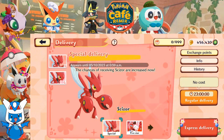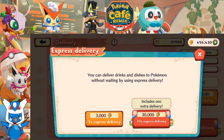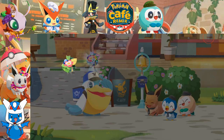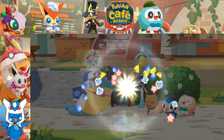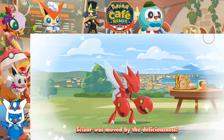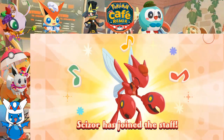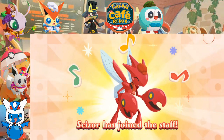I'll go for Scizor since Scizor is now available. I'm gonna go for the 11 pull. Alright, we're getting something. Come on, be something cool. We are getting Scizor! Scizor was moved by the deliciousness, and with that Scizor has joined our cafe. That'll come in handy for the hospitality event. So we got Scizor on our staff. Awesome.